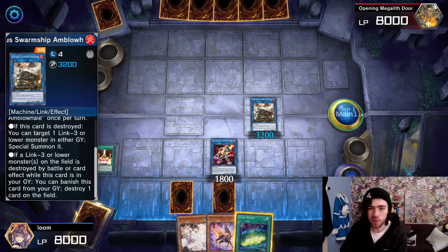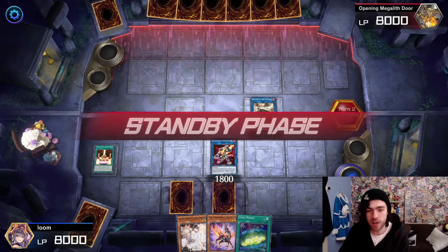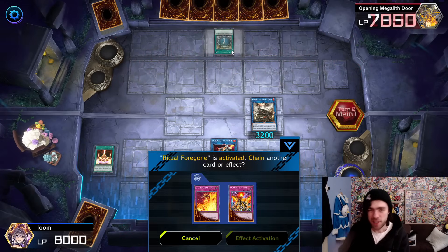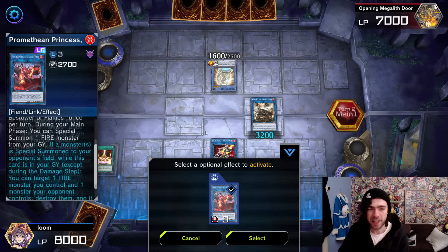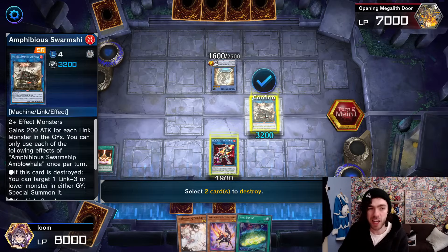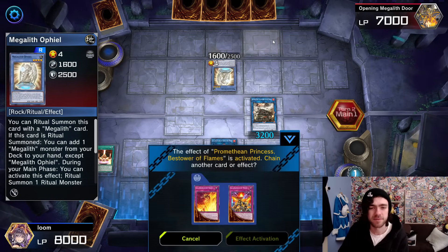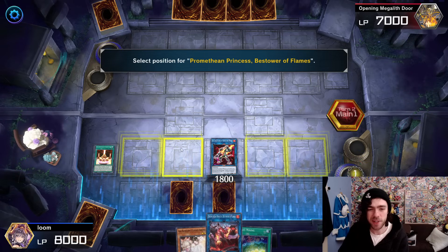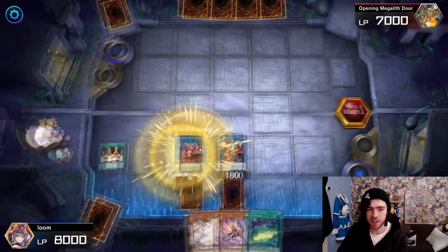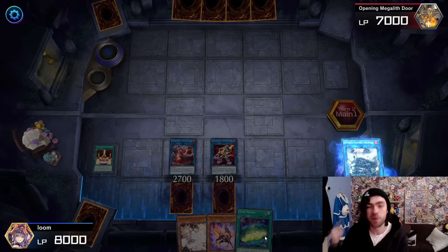So we want this thing to not only be destroyed, but we want it in the graveyard to destroy one of our opponent's cards if they destroy one of our monsters. How do we do that? We just wait for our opponent to do any Special Summon. We've got our typical Salad setup — a trap card, a couple of hand traps. As soon as the opponent Special Summons, it triggers Promethean Princess in the graveyard. We activate her effect, popping our own Amphibious Swarm Ship to destroy a card on the opponent's field, then she revives herself — and now she summons back that Sunlight Wolf we kept in the graveyard.